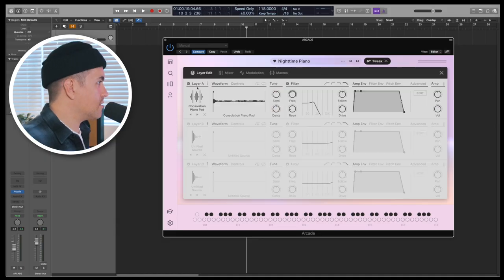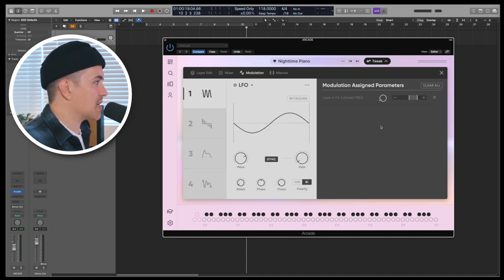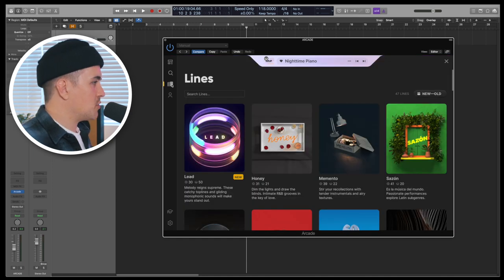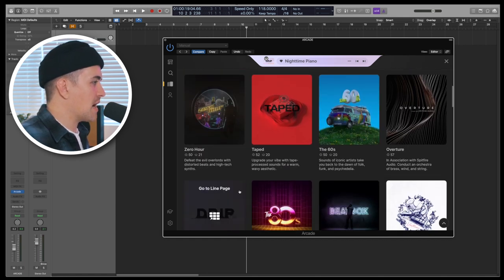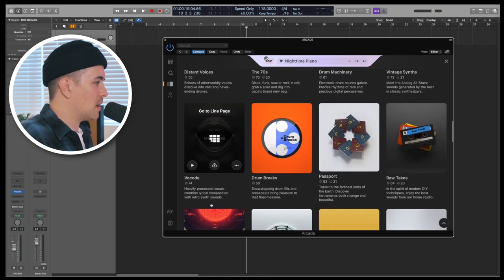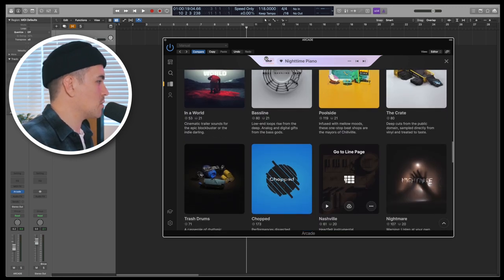I like this one a lot. If you go up here to Tweak, you can mess around with different synthesis parameters. You have a mixer section, some different modulation that you can assign, and macros for those four different effects that Arcade loads in with whatever kit you're playing. If you go over to your Lines tab, you can see Output have added a couple of different icons beneath each line. The waveform icon tells you how many sampler kits are in that line, and the piano key icon tells you how many note kits are in that line. Just about all of the lines already have note kits in them.